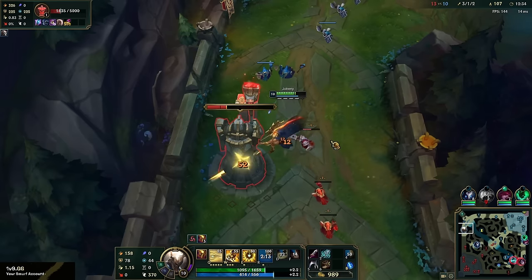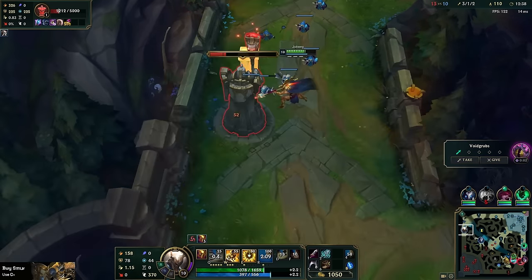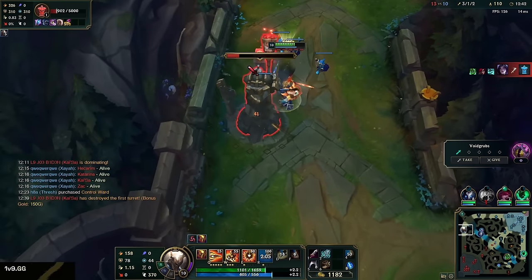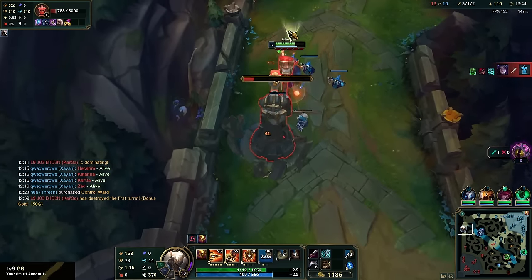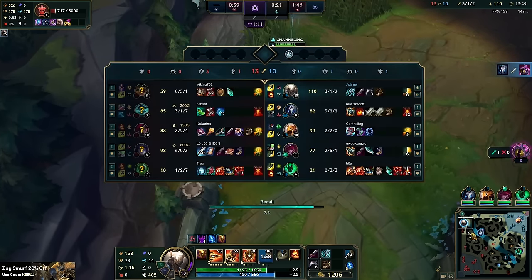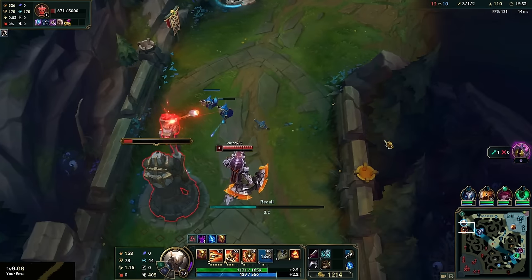You guys will probably get to see the full power of the crit build and Hail of Blades. There's the four-man bot. We probably won't have time to get this before he's back so we'll just reset now. There's a good chance Hecarim's coming top now — the enemy team all have streaks so I need that Kindred though.